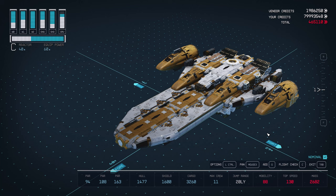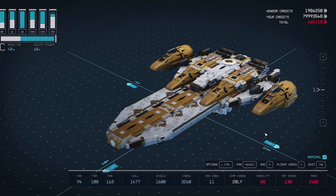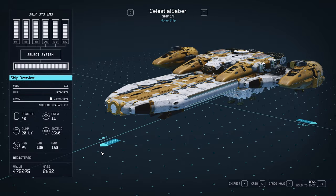Now that our ship is assembled, you can see the stats before crew and skill bonuses apply. And here are our stats after the skill and crew bonuses apply.